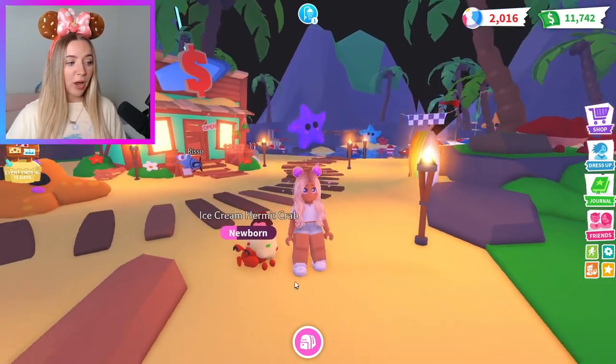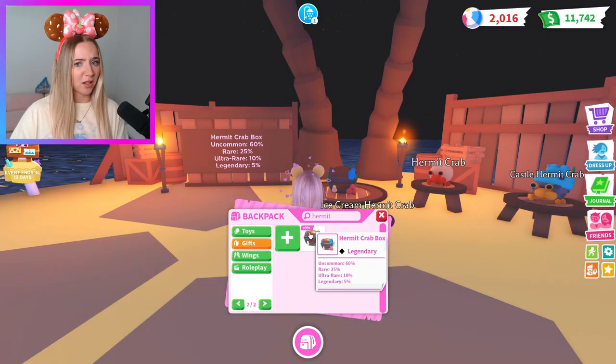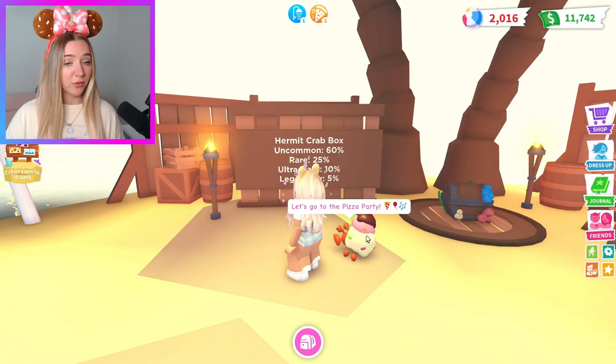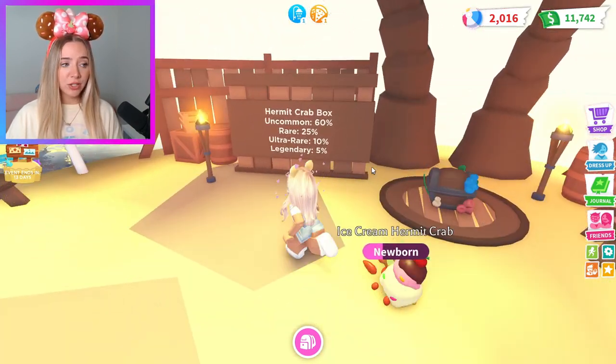So I hatched my little ice cream hermit crab buddy, and now I want to hatch like a bajillion hermit crabs. I acquired 100 hermit crab boxes — it says 99+ but shouldn't it tell me exactly how many I have? That's an issue for another day. We have 100 of these — not counting the one I hatched on my own in a different server. The chances are we should get about 60 normal ones, 25 castle ones, 10 ice cream ones, and 5 legendary.